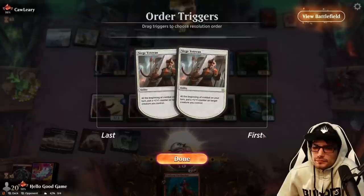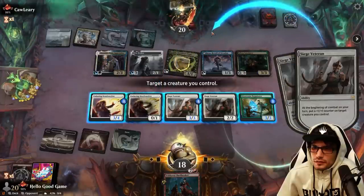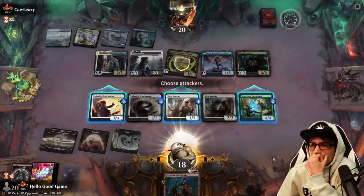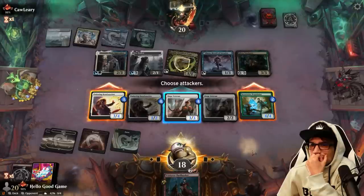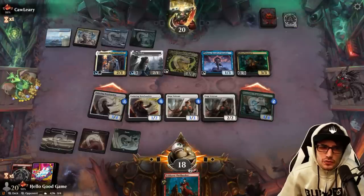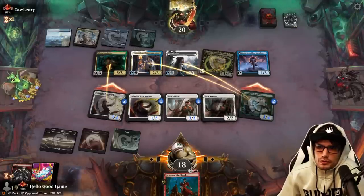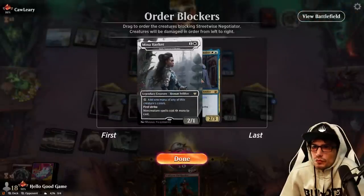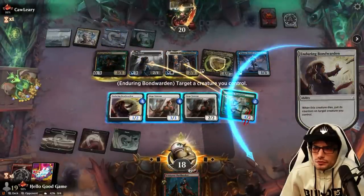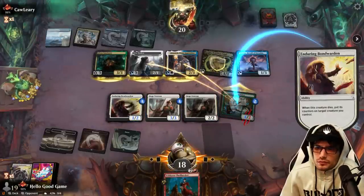We're going wide — that's fine. Smash home. If these creatures die they transfer their counters, so it's fine to attack. Deathtouch, First Strike our way to the top, then a double block — which is fine. I think we get both cards, which is cool. We can even save it. Very cool indeed.